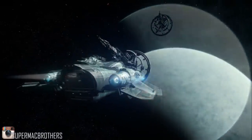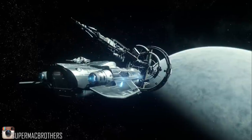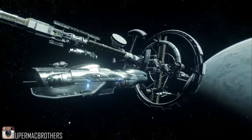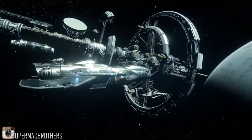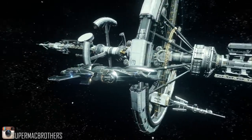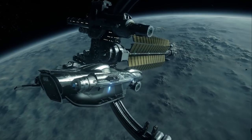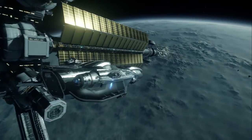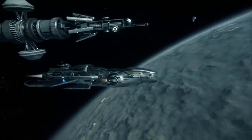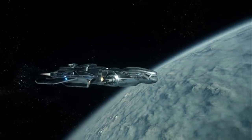The first planetoid we saw was Delamar. This isn't supposed to be in the Stanton system — it's in the Nix system — but they put it in because it's kind of ready to show off. Levsky, which is on the Delamar planetoid, is an abandoned mining facility taken over by the People's Alliance, anti-UEE political activists. It's a free zone — as long as you don't hurt people, you'll be left alone.